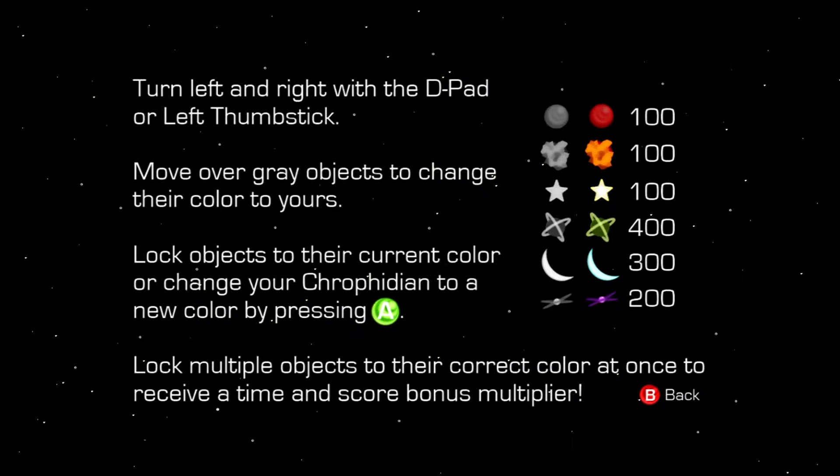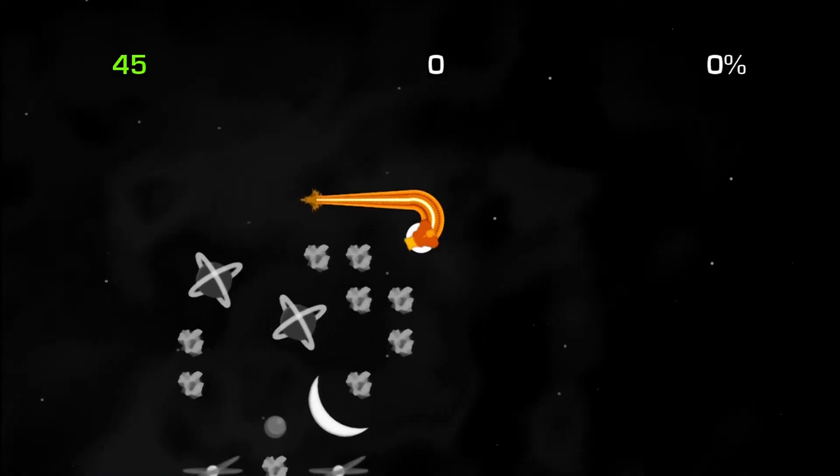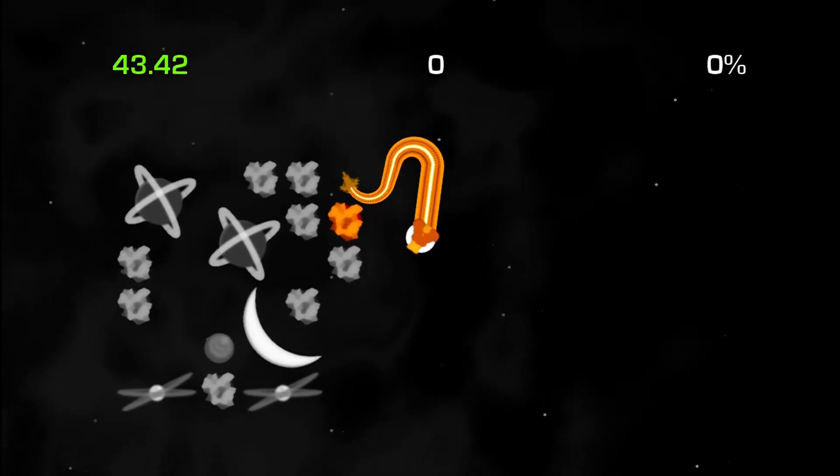Lock multiple objects to their correct color and so on. If I really wanted to know what the correct colors were for certain things, I would have to memorize these colors right there on the right side next to the scores. I don't think I'm going to do well in this game. I won't remember what colors are the right colors.